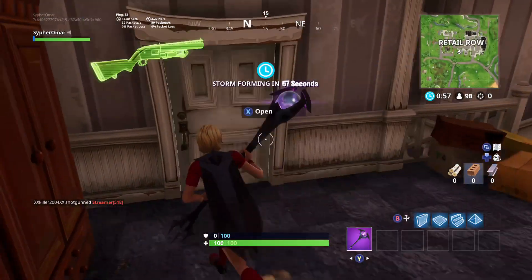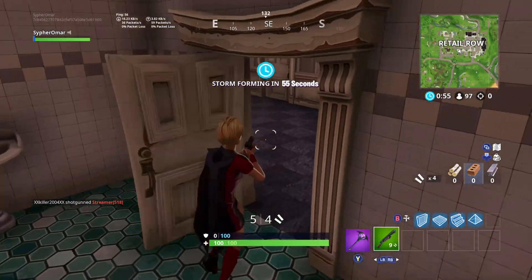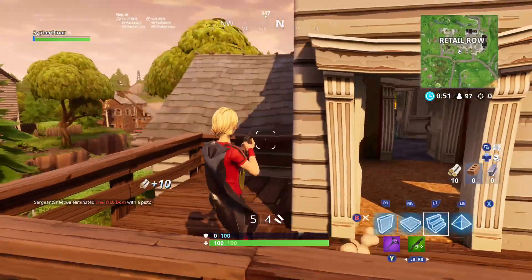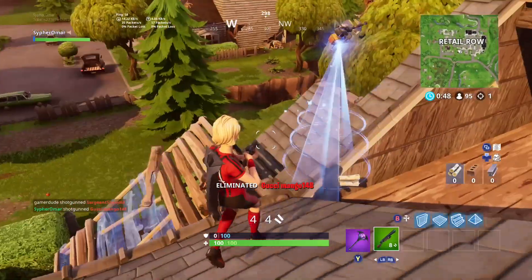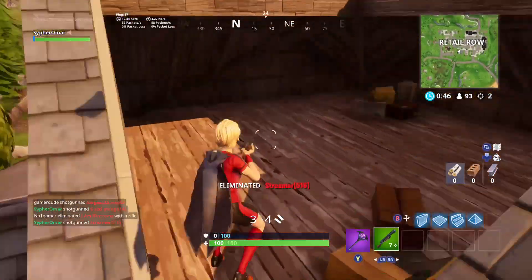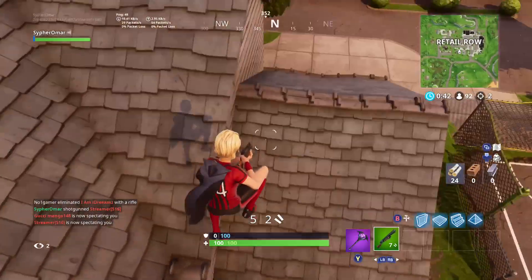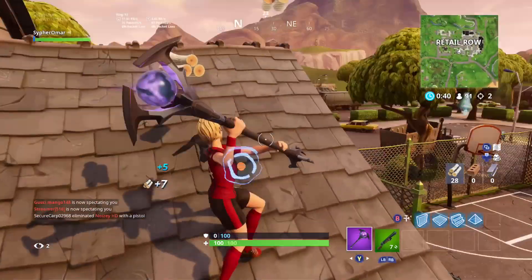So I enter here and grab the pump. I hear people slashing each other on the top, so I knew they don't have guns. I enter the top here and head straight onto the roof — that way if I have an AR I can easily pick anyone coming into the house or trying to leave the house.